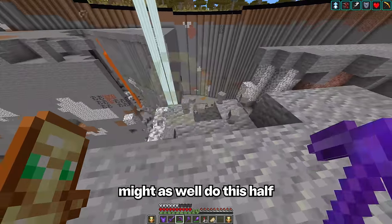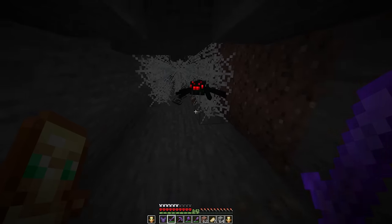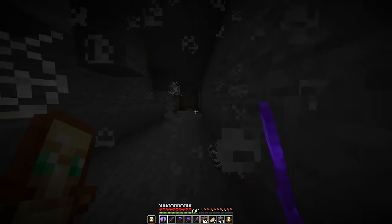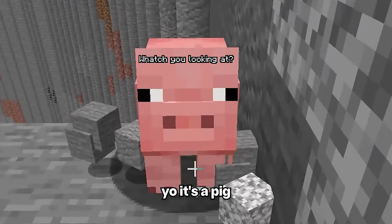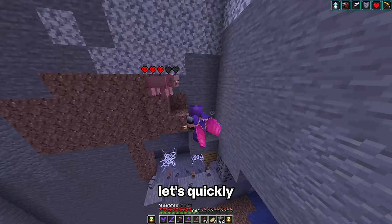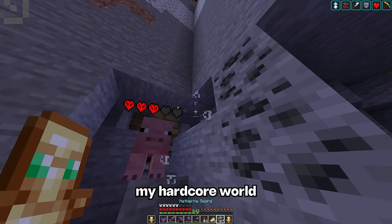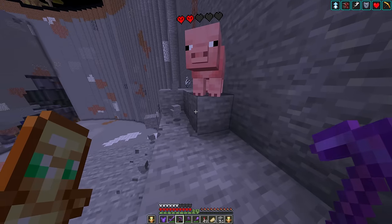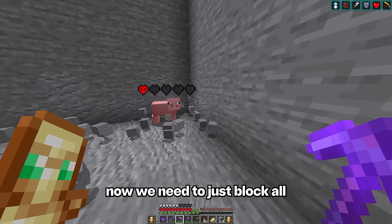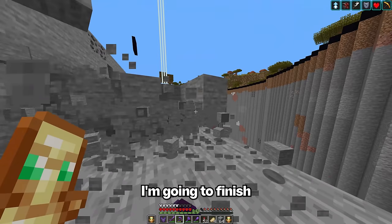It's all got to go eventually, so might as well do this half. Is that a spider spawner? Please ignore that overreaction — I was literally still full health. As I continued to mine, the hours flew by until I found something amazing. It's a pig! This thing can absolutely not die. Let's quickly mine you down buddy. If this pig dies, then I will literally delete my hardcore world. So the stakes — or the pork chops — are pretty high. The pig is at the bottom; now we need to just block all the places he can die. Now that the pig is safe, I'm going to finish mining this third quarter.